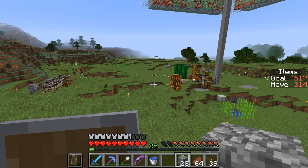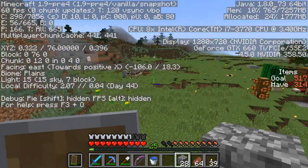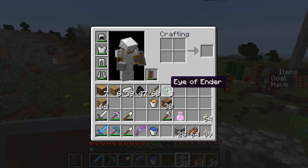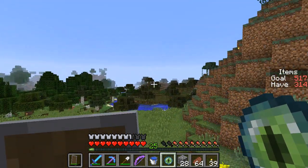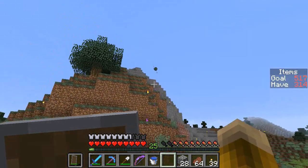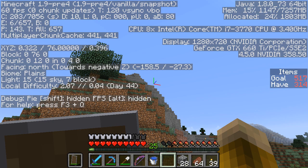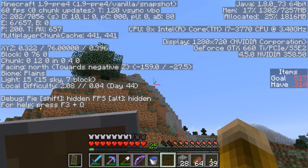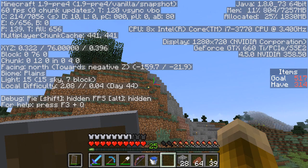I believe where I'm standing right now — F3 — is 0, 0. So I'm going to throw my first Eye of Ender from right here and just try to see what direction it goes to know where the nearest Stronghold is. It went this way — looking towards about negative 159 degrees, which is mostly north but slightly east is the direction that I need to go.